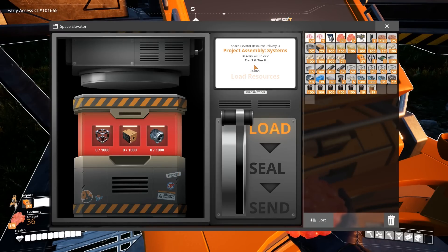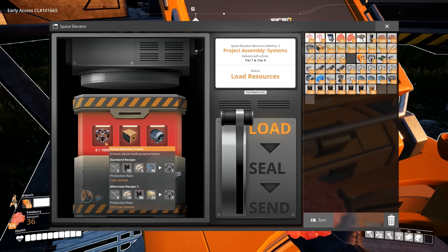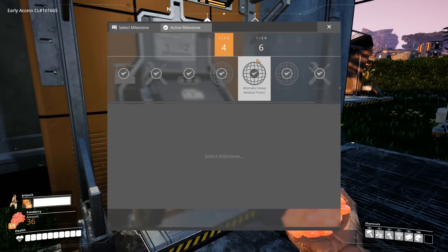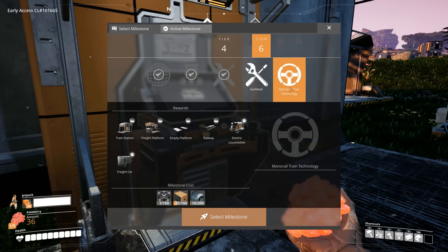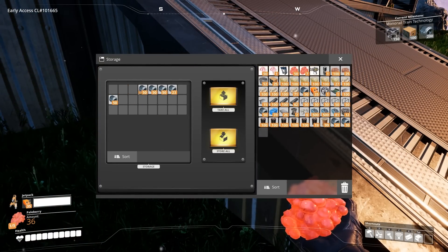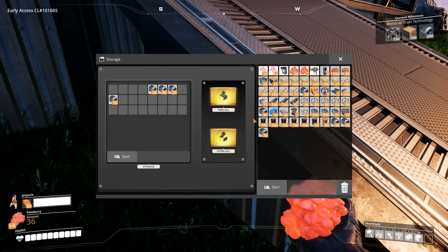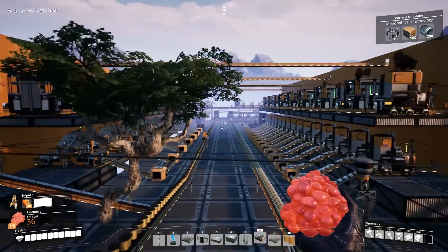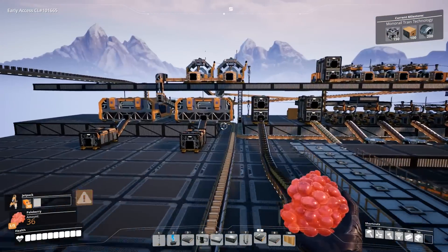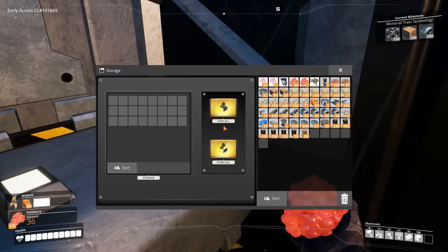We have to unlock Tier 7 to do that, and it's painful — a thousand of these things, which is like a million other parts, a buttload of these, and then another thousand of those motor guys. We also have access to something else dumb: trains and motor rails. Nothing is more exciting in this game than sitting AFK for hundreds of hours waiting for your machines to load up.